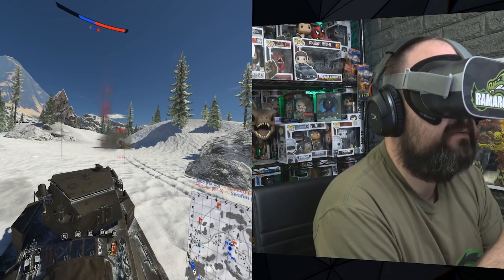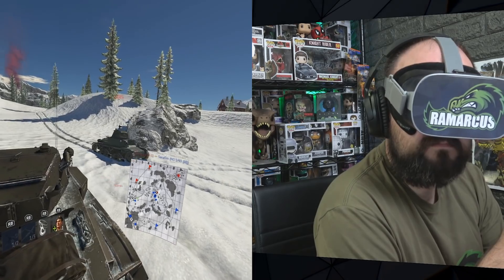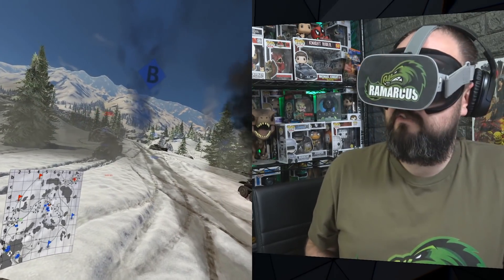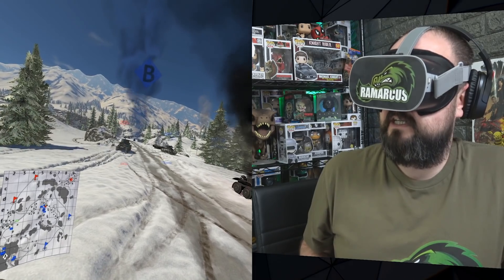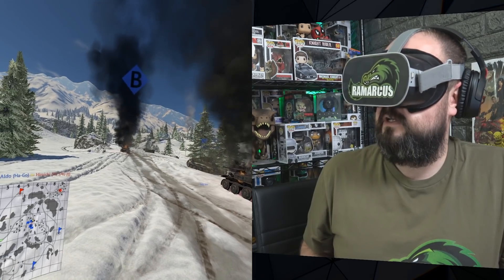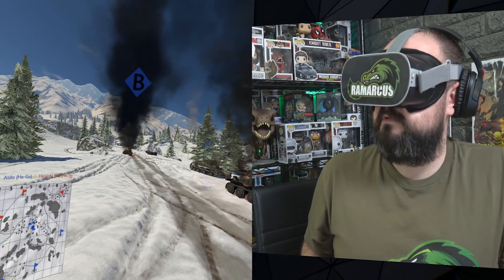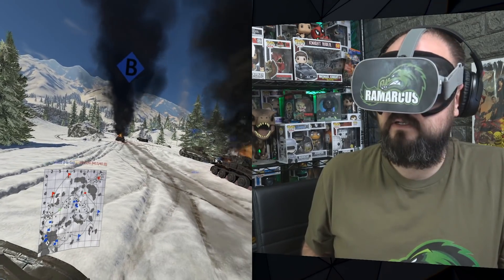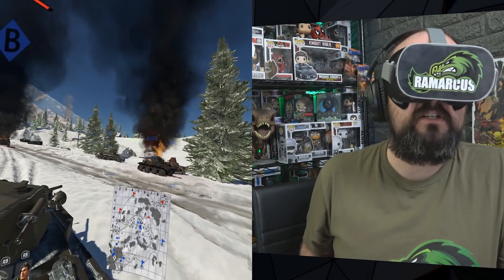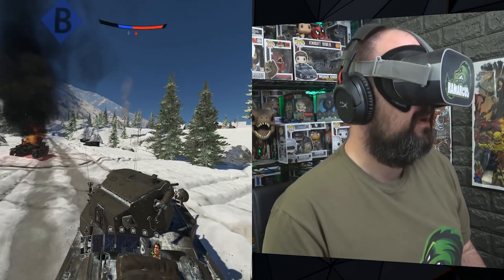It's a bit harder to aim with the Xbox controller. The good thing is you can just turn around with your vehicle, wait till your crosshairs and your tank slowly turns around to aim, and get a shot off. My teammates are destroying everyone — let's jump out and have a look at what we've got left.